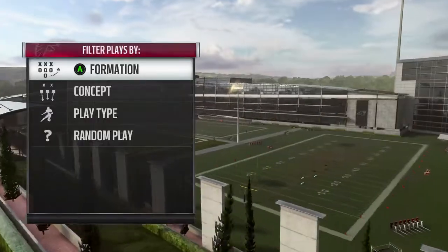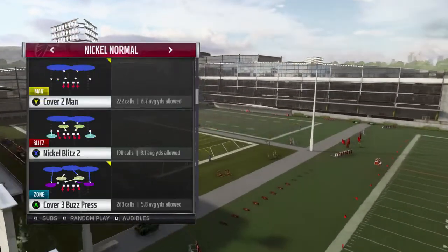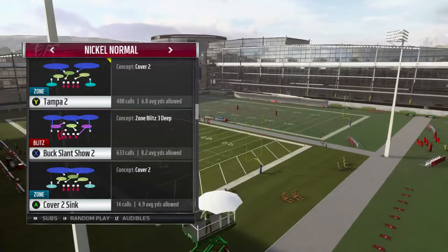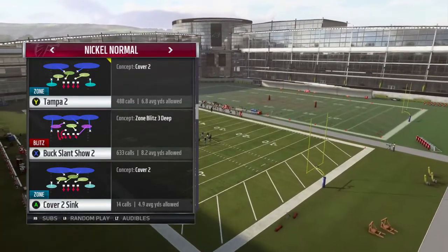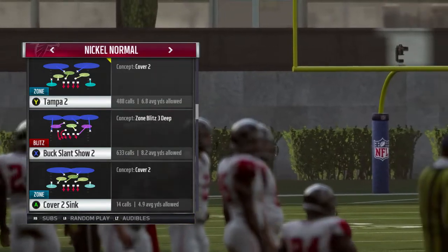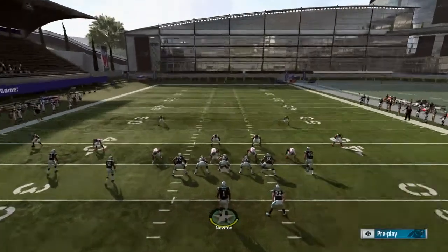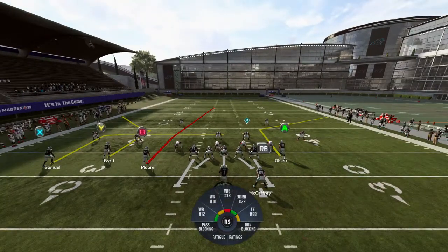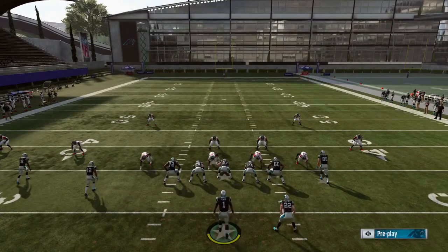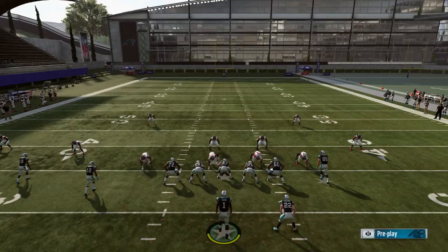Smash scheme — like I said, we want to attack the middle. I'm going to run Cover 2 Sink and we'll see this one. Cover 2 Sink, they like to follow, so we might have to attack underneath. I'm going to block McCaffrey but we'll still be able to attack over the top. If that linebacker or safety is as fast as the receiver, they'll keep up because they play their middle zone a little deeper on Cover 2 Sink.